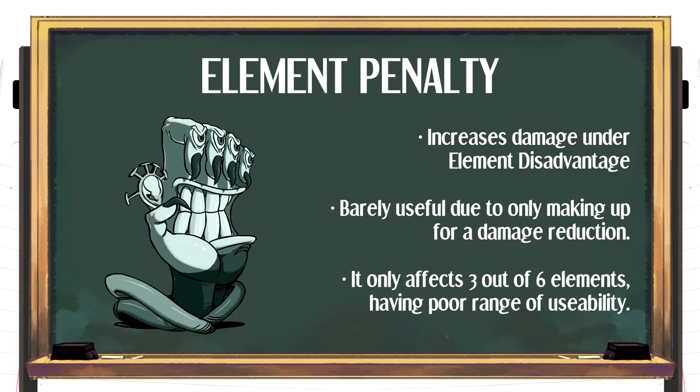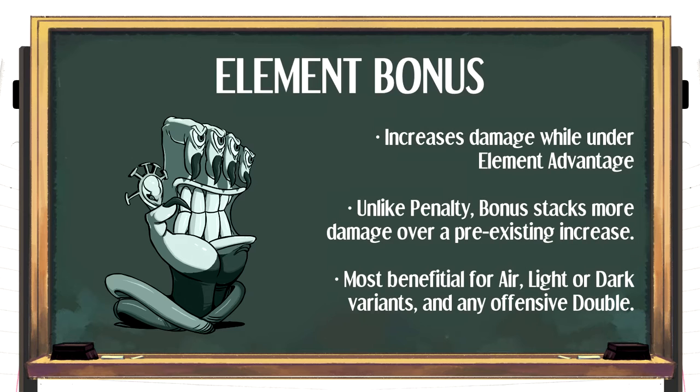Element bonus and penalty serve as extra damage for when you're at element advantage or disadvantage. Penalty is the least useful — it only applies to three elements out of six and compensates for a damage loss more than anything, so it's heavily discouraged. Bonus, on the other hand, can be put to good use — it applies to every element except neutral and adds extra damage to a pre-existing damage increase. It's best under the hands of air, light, and dark variants due to the frequency of defenders they're strong against. It's also good for Double, who can change element at will and increase element bonus damage further with prestige.